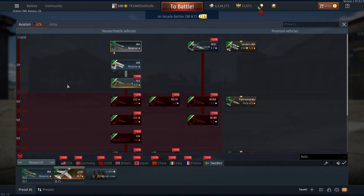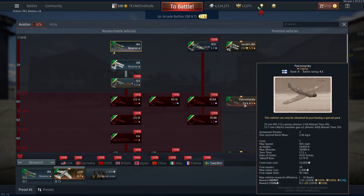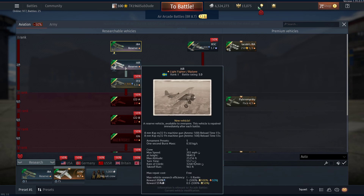First up, let's go to the top. We have the J-8A. Everyone's had access to the J-8A, I believe - you needed to buy this plane or purchase the J-29D. I purchased the J-29D and I've had access to the J-8A. Interesting little plane. You now get access to the J-6B. Another biplane.